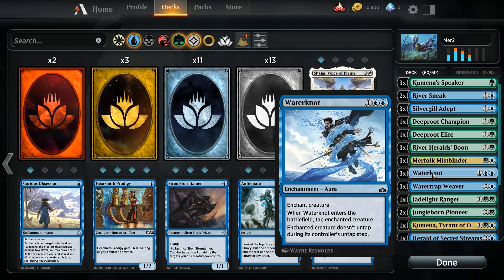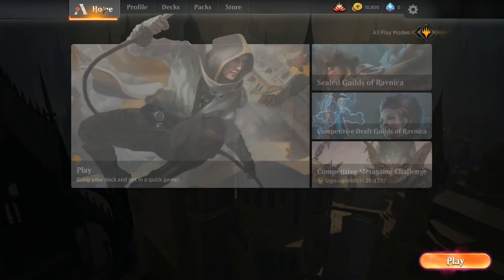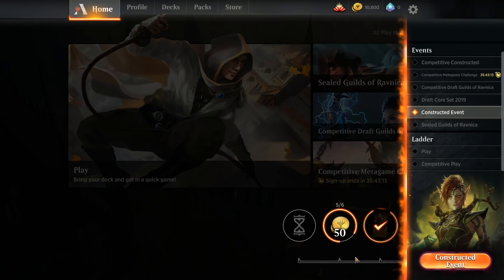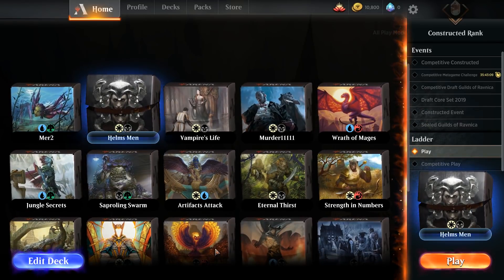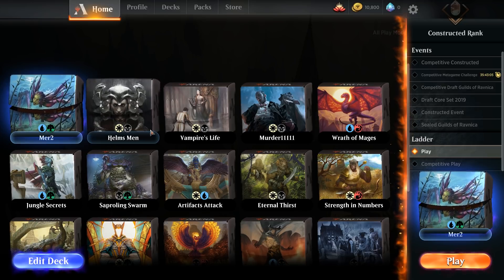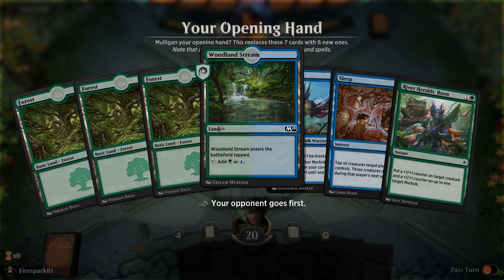My advice is to just clone that deck and replace those Disperse spells with Water Knot. Let's take a quick look at this deck, play around with it, and I'll show you how it performs — its strengths, its weaknesses. Then we will take a look at the Helmsman deck and I'll talk about how you can build that yourself.